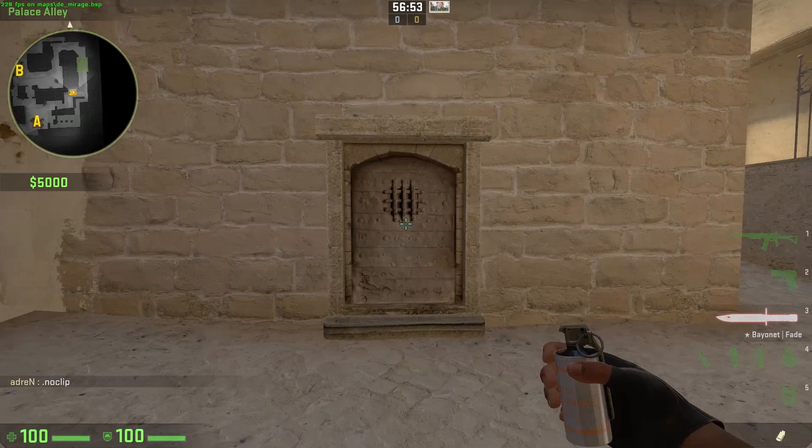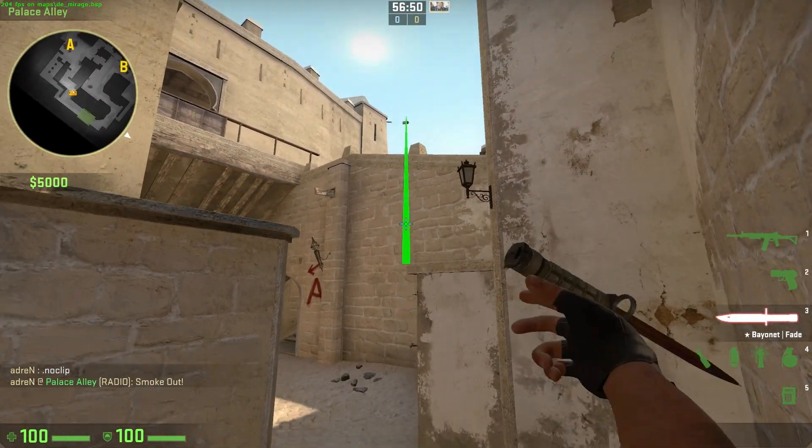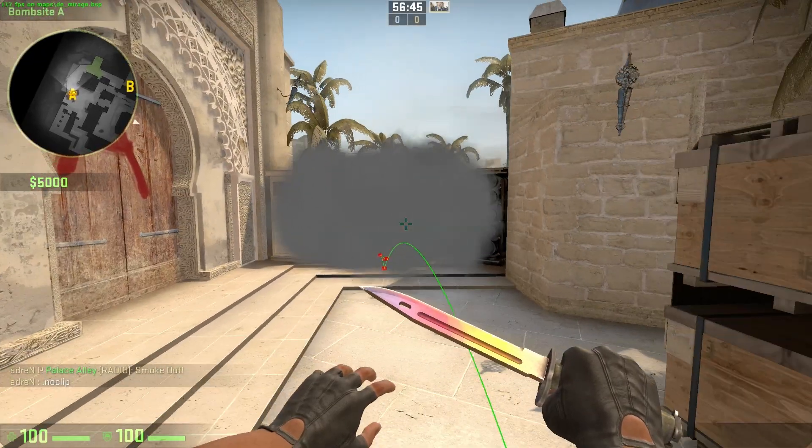And then for CT spawn smoke, we're just going to go into the middle of the door, aim at the left-hand side of that stone there, and then just jump through it at the same time. It should be a perfect smoke, guys.